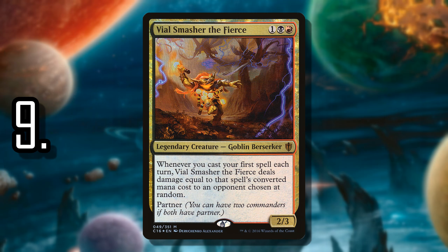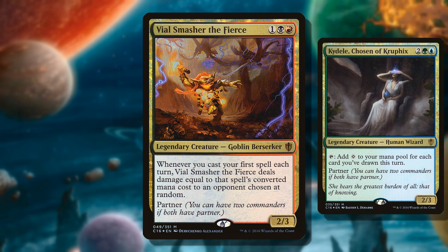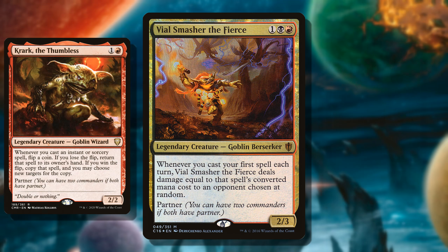Number 9 is Vile Smasher the Fierce. Not a super involving Commander option, but one that really rewards how you build around it. The first spell you cast on each turn — which can include your opponents' turns — you choose an opponent at random and deal damage equal to the spell's converted mana cost. It's a chaotic card, but it pairs really well with Commander options that provide excess mana. I like pairing it with Kaidel, Chosen of Kruphix — you get access to four colors and a Commander that can tap for a lot of colorless mana. Krark the Thumbless is also a good option for a chaotic goblin spellslinger deck.